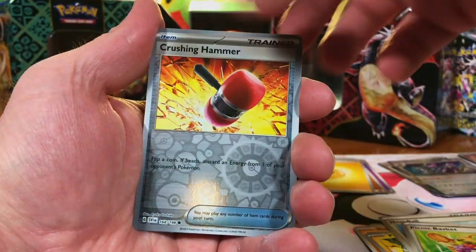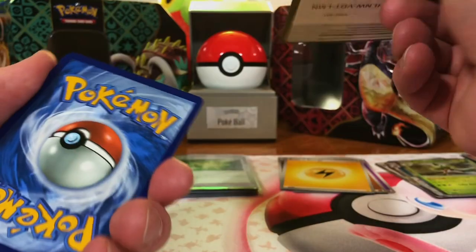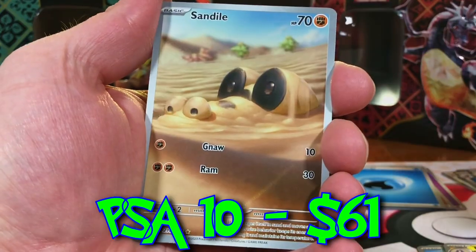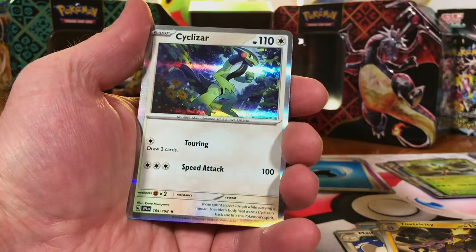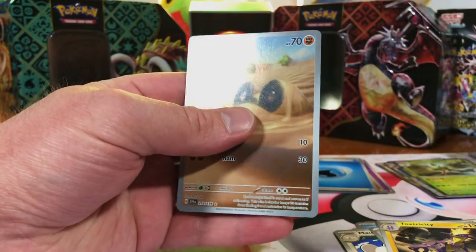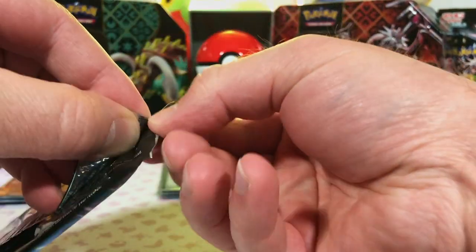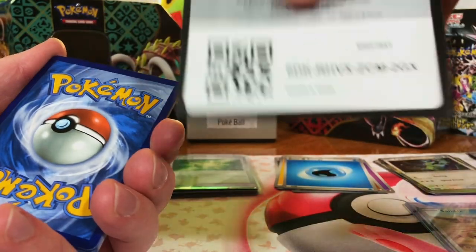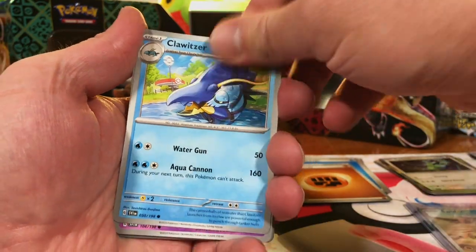Houndour, Crushing Hammer, Arboliva holo. Yikes, we are striking out on base set here. Pommie — Illustration Rare! Sandile. I will take it — I will take an Illustration Rare any day of the week. Last pack of base set. We did get one hit with the Illustration Rare Sandile. We'll take it, because we were striking out really bad there. Pulling that Illustration Rare really helped.